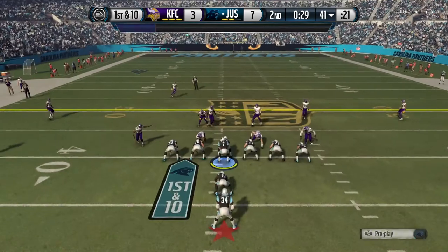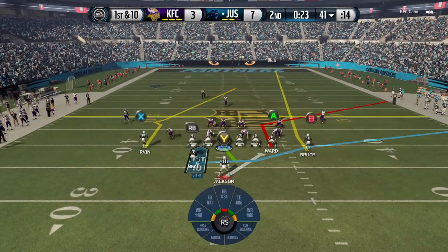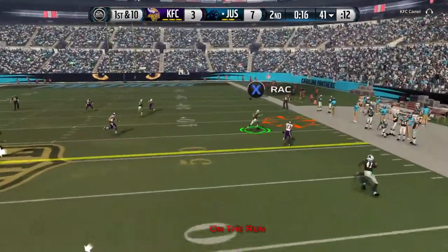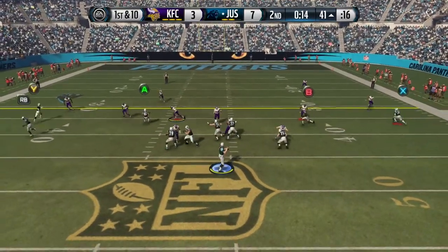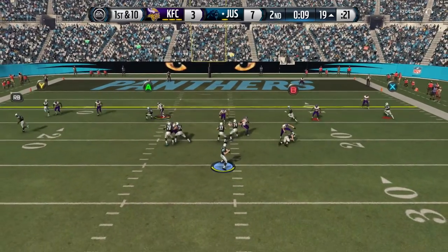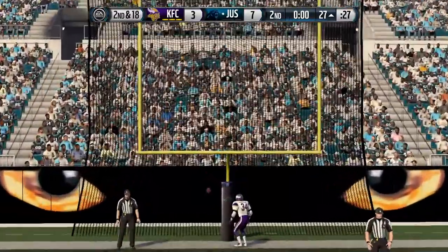Make some adjustments at the line, clock is still ticking. Quick play-action, throw it out to Ward again — he does exactly what he needs to do, just gets out of bounds to stop the clock so we can get down the field a little bit more. That was a pretty risky pass right over the head of his defender — if it wasn't caught, could have been picked. Bo Jackson making the catch again, coming in clutch. Use our last timeout.